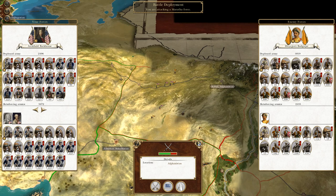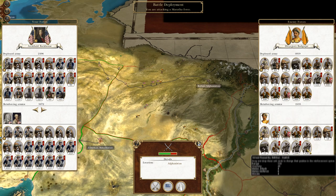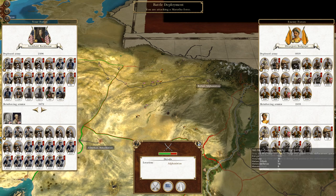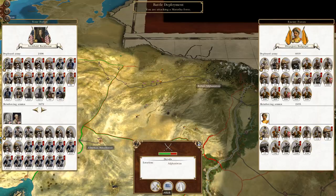We are engaging these two armies here, which are both fortified, but they are both completely manageable because they look like they're almost exclusively melee infantry, except for a single unit of armed peasantry here, and a couple of armed peasants and a couple of musketeers in a reinforcing army. I've got bucket loads of artillery, so let's attack.